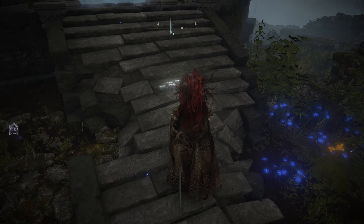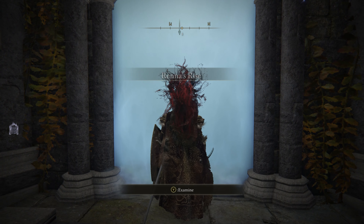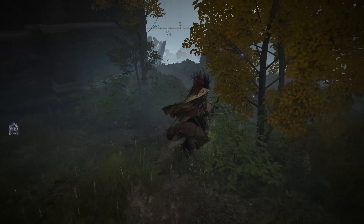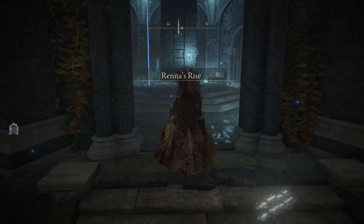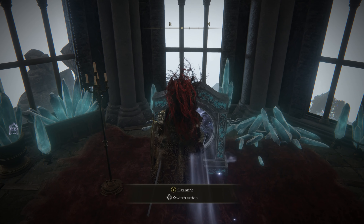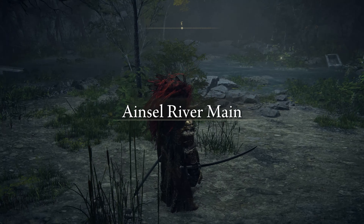One thing to keep in mind: if you go there and find the door blocked, it's because it's daytime. What I did was head back to the nearby Site of Grace and pass the time to nighttime — doing so unlocked the door for me. Once inside, go up the stairs to the very top where you'll find a portal. Interacting with this portal will take you to the next area: Ainsel River Main.